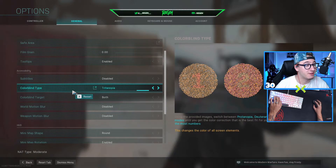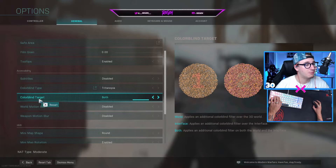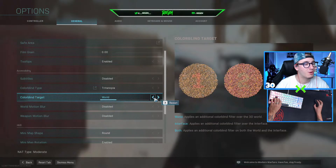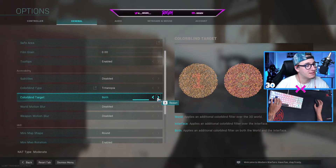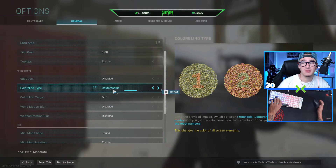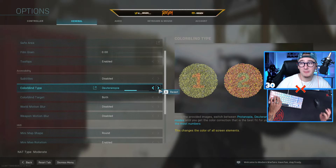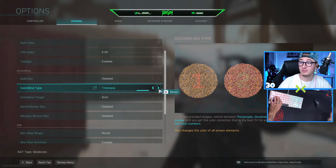This is a very big one — the colorblind type. This is super important and will make the game actually look way better. Before messing with the colorblind type, you want to set the colorblind target to 'both'. If it's only on 'world' or 'interface' it won't change everything — having it on 'both' changes your HUD and everything simultaneously. Although I'm red-green colorblind, the second option here actually looks the absolute best.